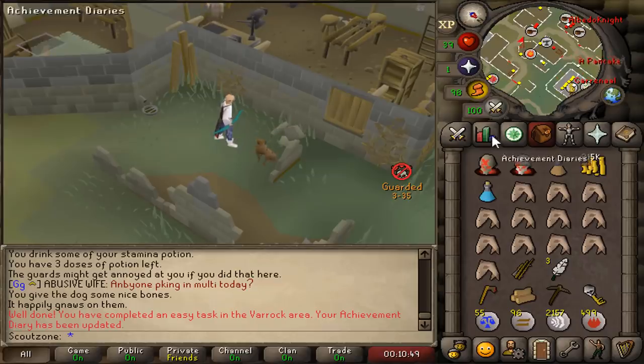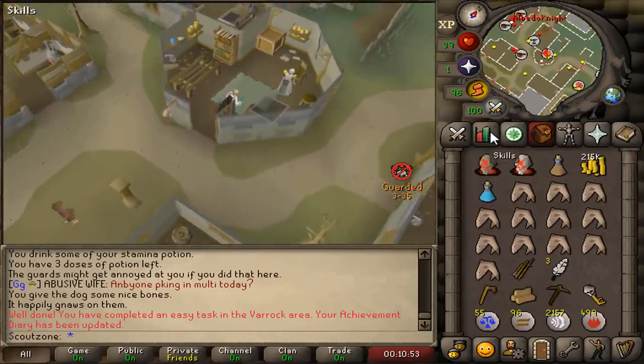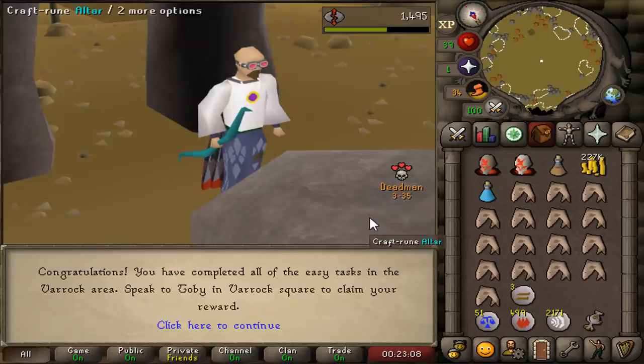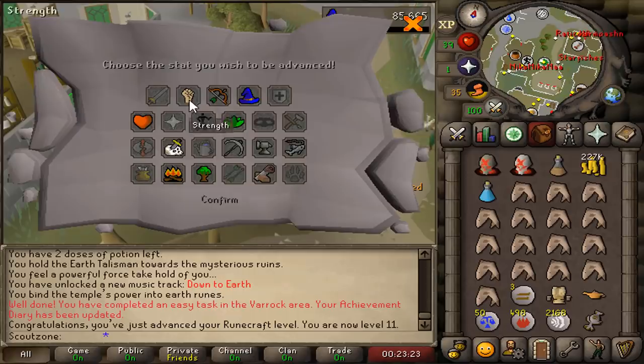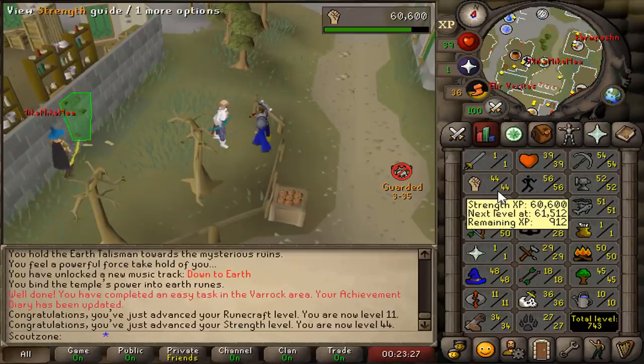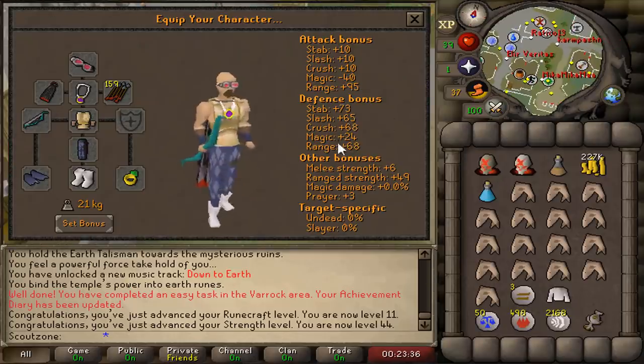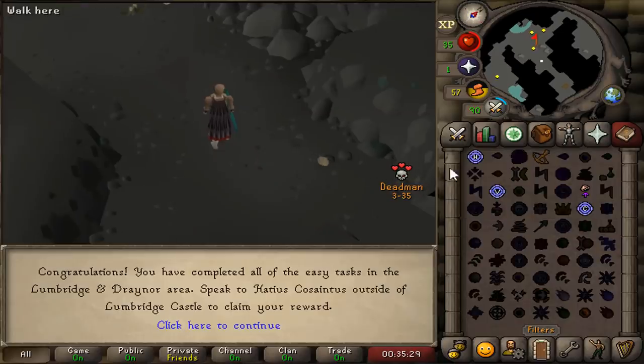To get some quick Strength levels, we're gonna do some diaries — or multiple diaries. We start with Varrok, and there we go — all Varrok tasks completed. 25k Strength XP. 44 strength. We got an upgrade in the bank. Look at that defense on this. Another diary completed — the Lumbridge one. Another 25k Strength experience. 48 strength.